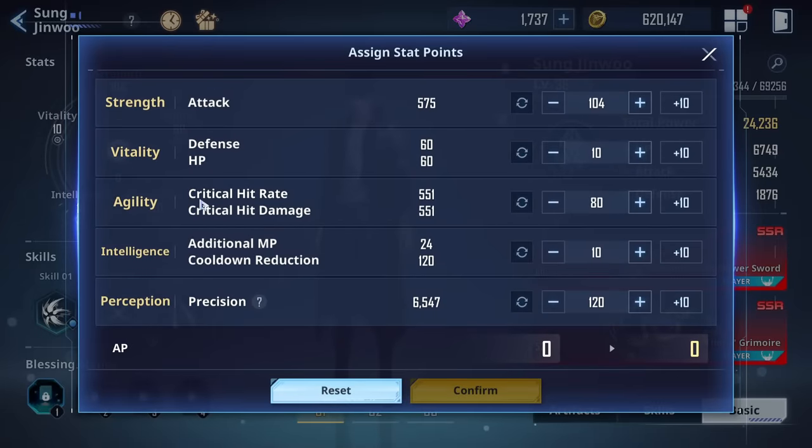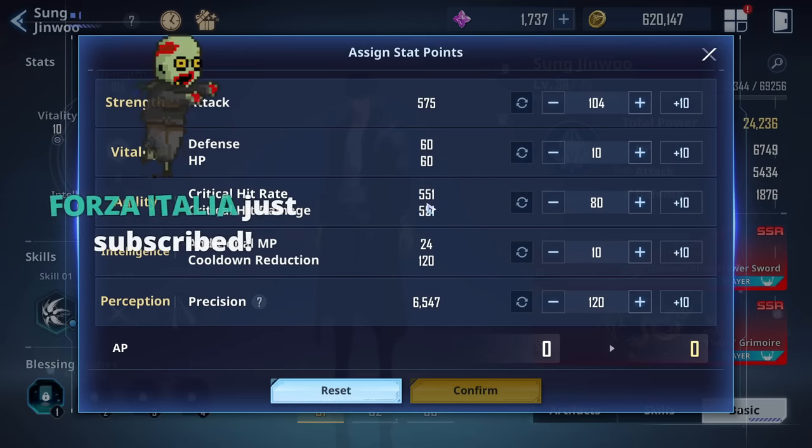I didn't put much investment in vitality or intelligence, though I like intelligence a lot. I may put a little bit more there because of the cooldown reduction. I don't really necessarily need the additional MP with some weapon and skill setups. The point is that you may actually be more draining on your MP, but MP is such an easy resource to get back mid-combat — it just passively comes back extremely easily and fast.